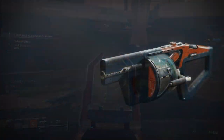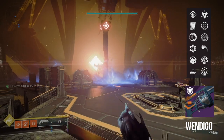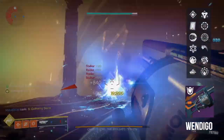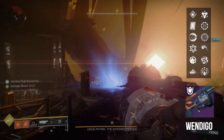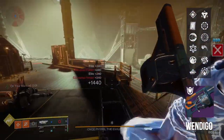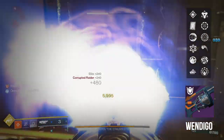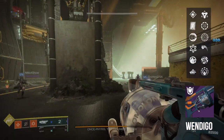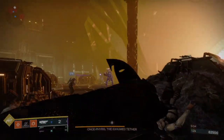Moving on to a more relevant grenade launcher, we have the newly reissued Wendigo. It was great back in the day, and it's even better now with multiple awesome trait combinations, as you can see here: Auto-Loading and Full Court, Clown Cartridge and Explosive Light, even something wacky like Clown Cartridge and Golden Tricorn. You could potentially set up a kill with Wendigo, then get an ability kill, and have 50% extra damage for 10 seconds. Another trait I'm interested in is Auto-Loading plus Cascade Point — it'll ramp up your rate of fire once you get crits with other weapons, and you'd have full ammo every time with ramped up burst DPS. Since it's in the Nightfall rotation, it shouldn't be too difficult to get at least a half-decent roll. If you get an Adept roll, even better, since you can slap on Adept Big Ones and deal extra damage to both bosses and champions, which would be really great for Nightfalls and Raids.